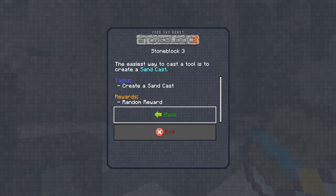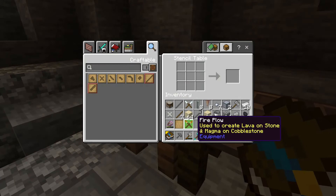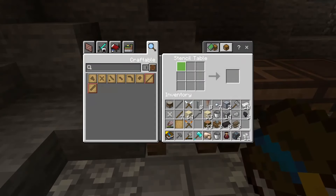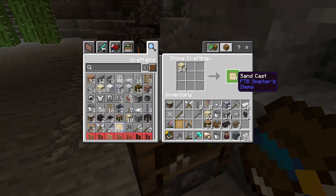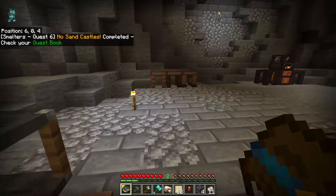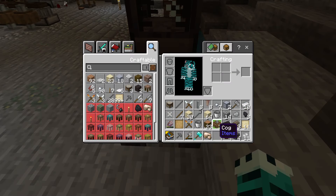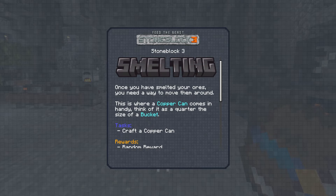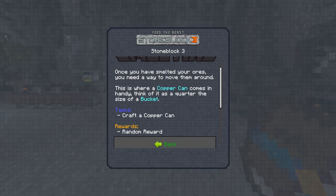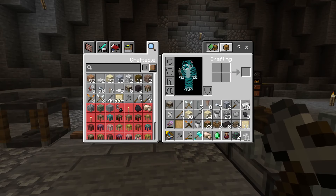The easiest way to cast a tool is to create a sand cast. We make those in the casting table — we get four per craft. The next quest asks us to craft a copper can: think of it as a quarter the size of a bucket. So how do I make copper?